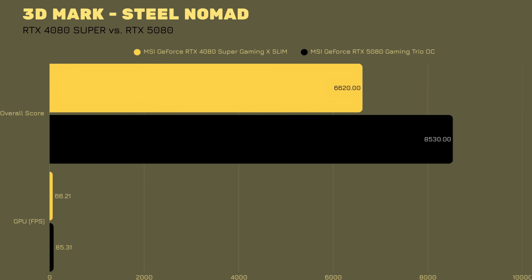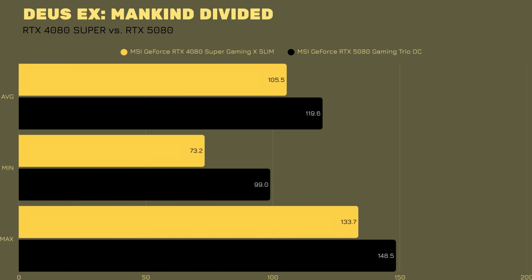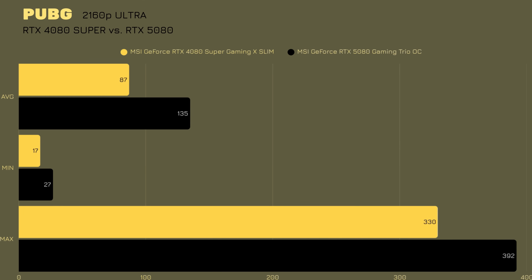Now three games without DLSS for raw performance. In Deus Ex: Mankind Divided, the RTX 4080 Super averages 105.5 FPS (min 73.2, max 133.7), while the RTX 5080 averages 119.6 (min 99, max 148.5). In For Honor, 4080 Super: min 47.52, avg 147.88, max 213.57; 5080: min 59.95, avg 172.27, max 248.98. In PUBG, 4080 Super: min 17, avg 87, max 330; 5080: min 27, avg 135, max 392.